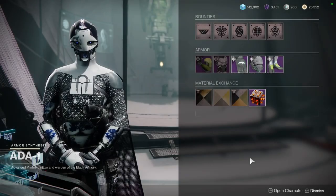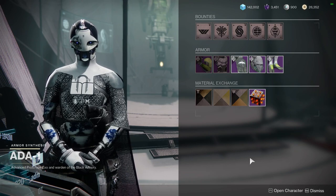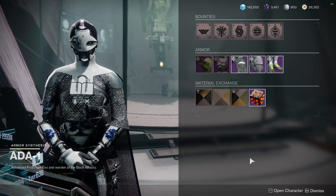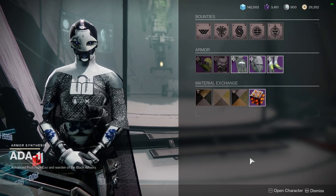Today we're gonna be looking at Ada-1 and what she is offering. We look at what shaders she sells and we also look at the armor — this is new, I started last week. Most of the time she is selling some dope armor, like this week — we'll get to that when we get to that. But if you guys like the video, like, comment, subscribe.